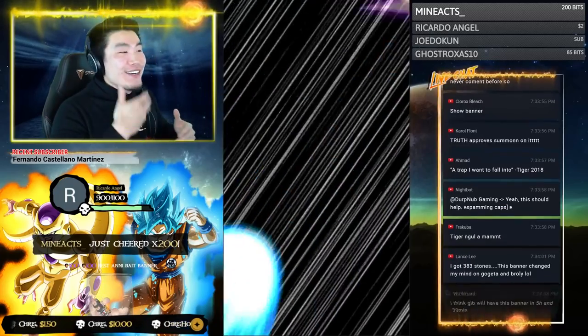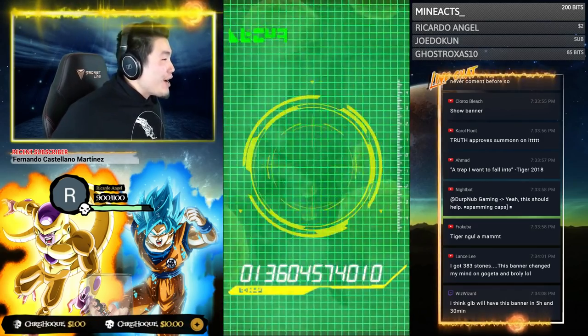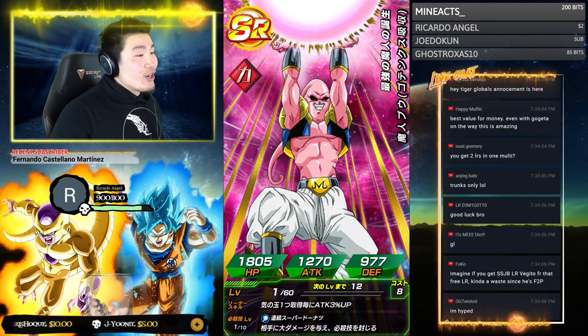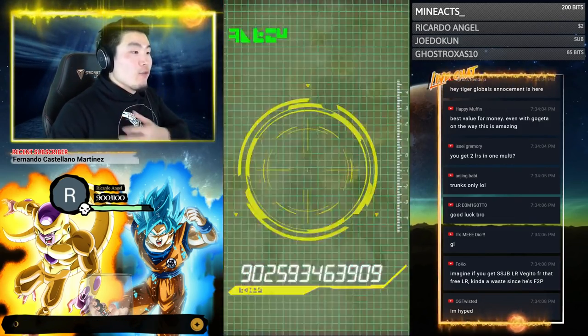When a banner is this good, I'm totally down to fall into the trap. We got 200 bits from MinAxe — best Annie bait banner. It's a bait banner, sure. I mean, it's definitely meant to bait your stones for Broly and Gogeta on global, as well as for the fourth-year anniversary.